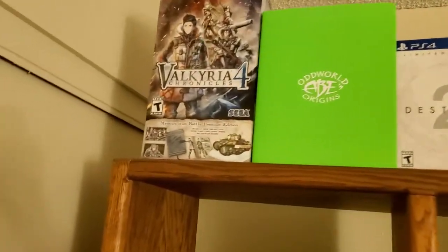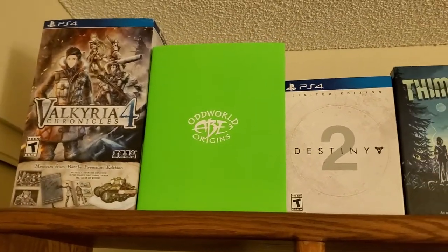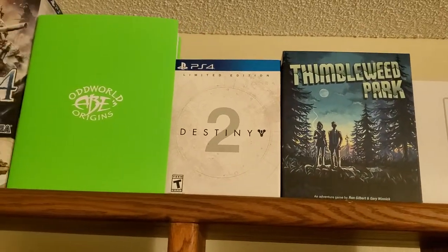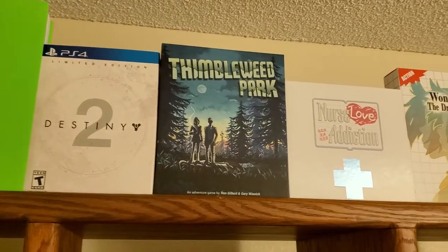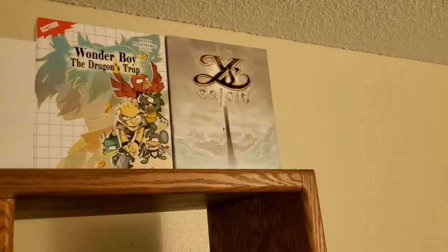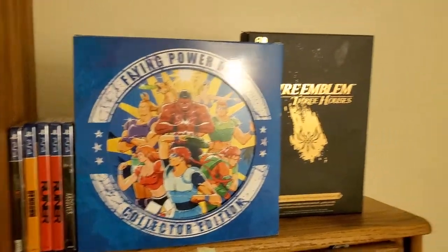We're going to start at the top. We got Valkyrie Chronicles 4 Premium Battle Edition, which has a nice tank inside of it. We got the Ys Ottawa Origins book — I just got that in today, it's fantastic. We've got a Destiny 2 collection limited edition. Limited Run Games' first Switch release collector's edition right there — Thimbleweed Park, their first release for Switch. Nurse Love Addiction collector's box, Wonder Boy the Dragon's Trap closure edition with password save.